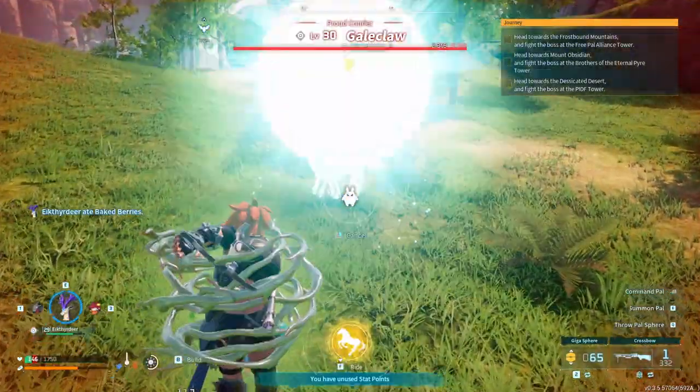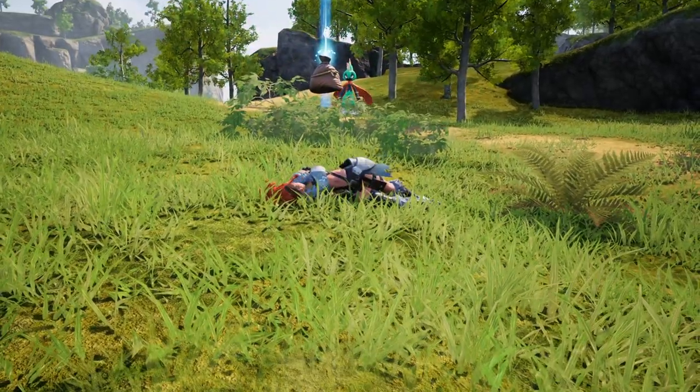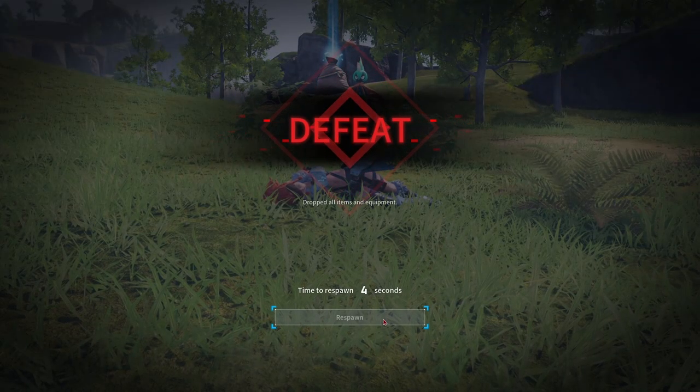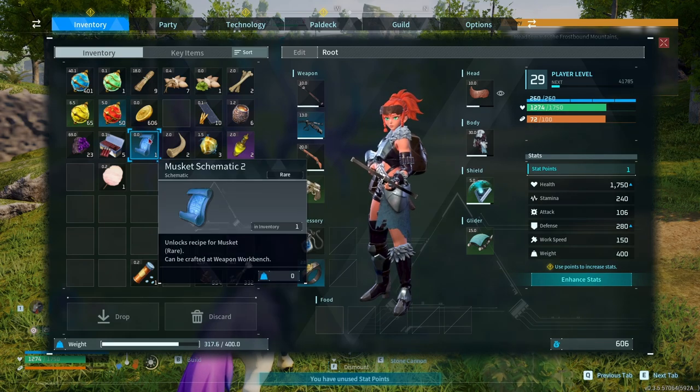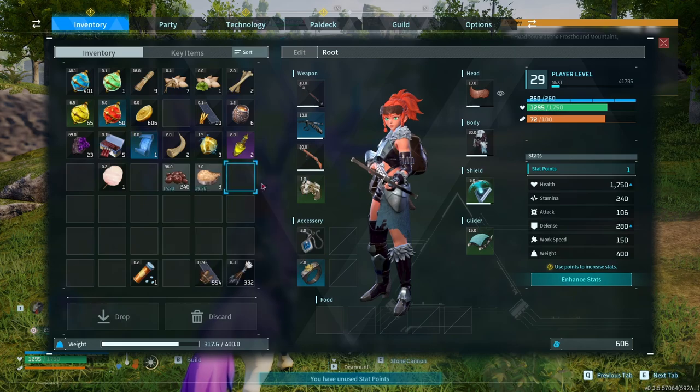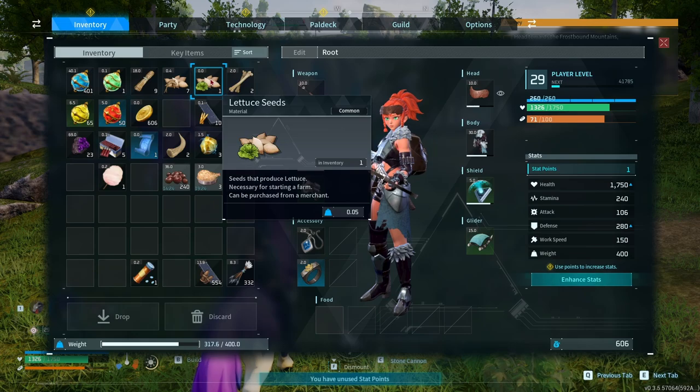You know what? I don't need it — oh my god, I'm gonna die! Holy crap, I didn't know they did so much damage. We got a musket schematic and it's rare! We have the common one — that's two levels up. We also got lettuce seeds.